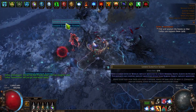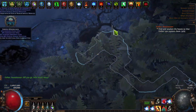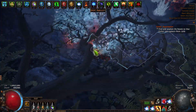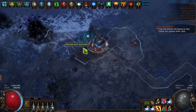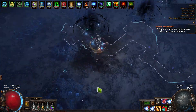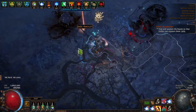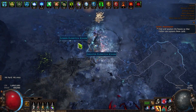I'll leave you with footage of this character blasting through T16 maps. I'm running The Grand Design keystone on the atlas passive tree for extra pack size, which gives more monsters, more juice, and more soul eater stacks. The character gets faster and faster, and with no mana cost limitations you can just blast as fast as you want. It's an extremely fun and fast character.